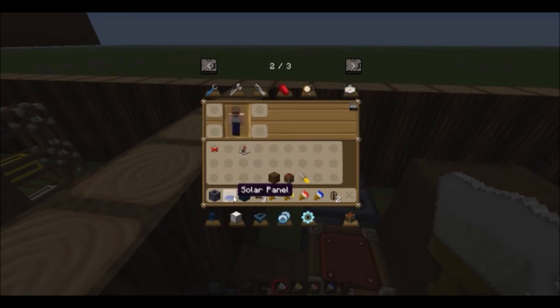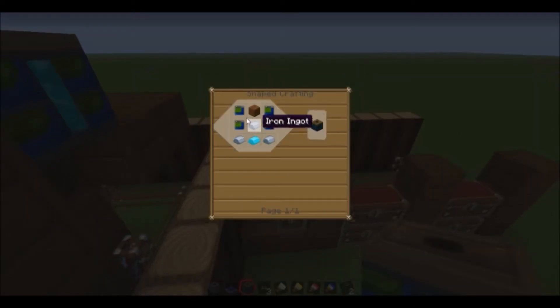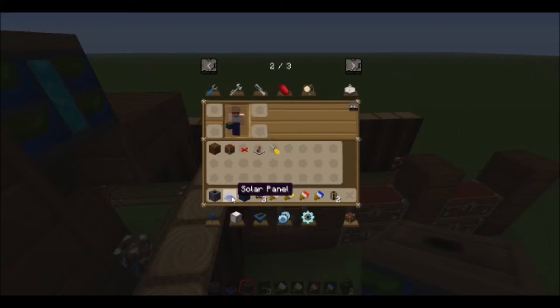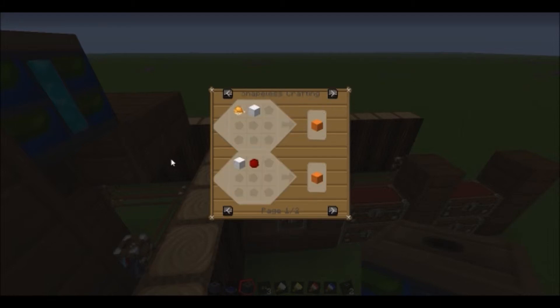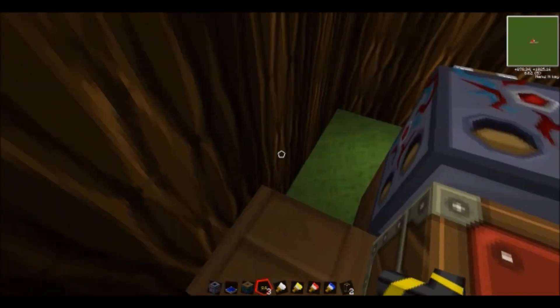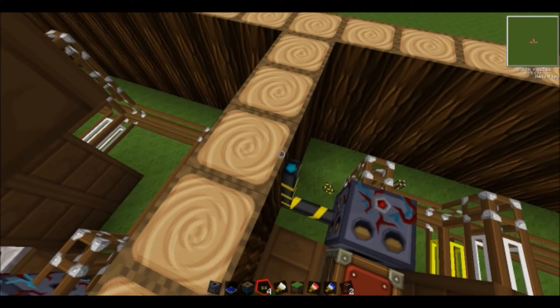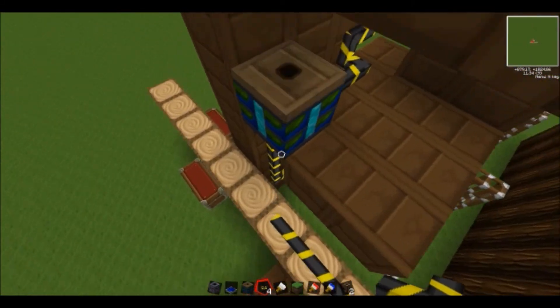Then you need to get the blue alloy wire and a bat box. I'm just going to use the bat box from my setup that I just showed you — I'm just showing you here how to make them, but you guys should be able to go onto the recipe and press R and it shows you how to craft it. Basically the sorting machine needs power, so you want to link the power up like that and then go into the bat box.